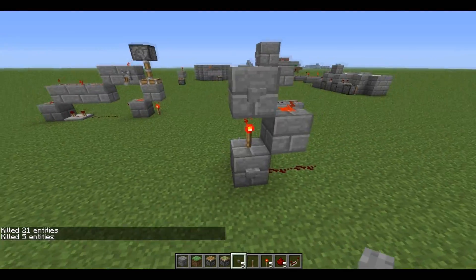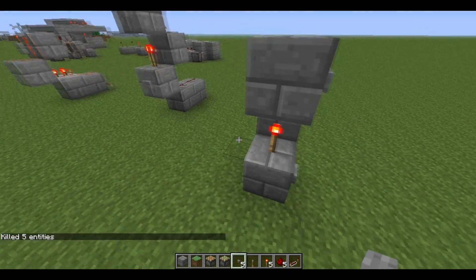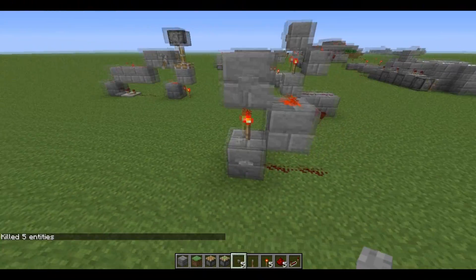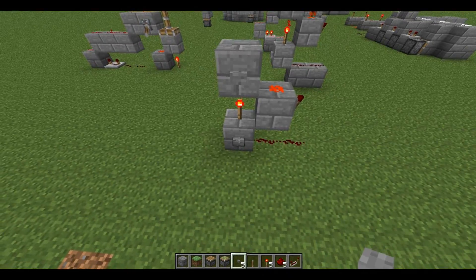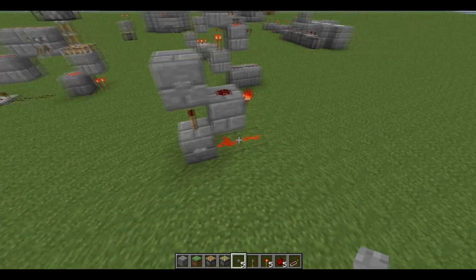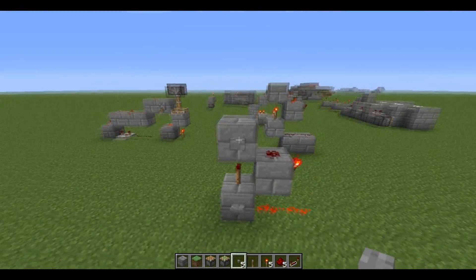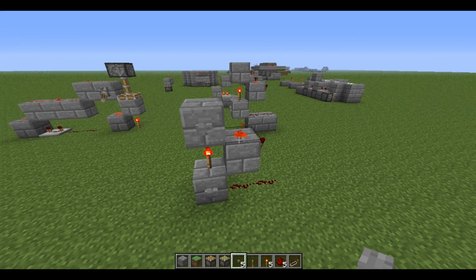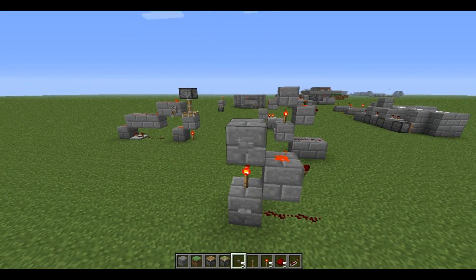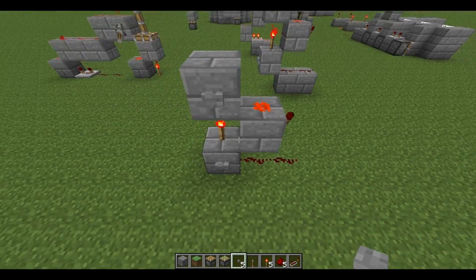What I wanted to show you is this piston-less, one-wide NOR latch. This is it basically — just hit this button, the bottom two things go on, then hit the bottom one and the top one goes on, and this torch as well.